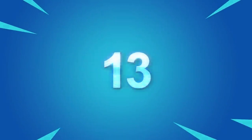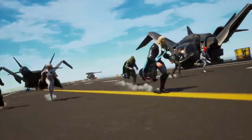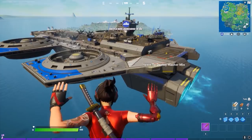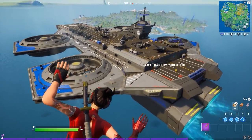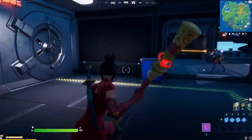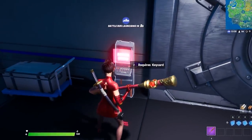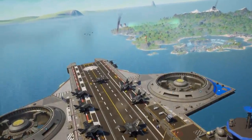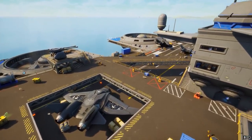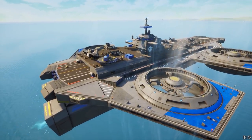Number 13: The Helicarrier Secret. When we saw the Helicarrier in the season four trailer, we all thought it was going to be a huge POI flying above the map. Unfortunately, the Helicarrier is simply just a spawn island this season. But there's a hidden secret — you can find a secret vault inside the carrier which has keycard access. Paired with the fact that skins can be seen landing on top of the Helicarrier in the trailer, this is undeniable proof we might be getting it as a fully functioning POI later in the season.